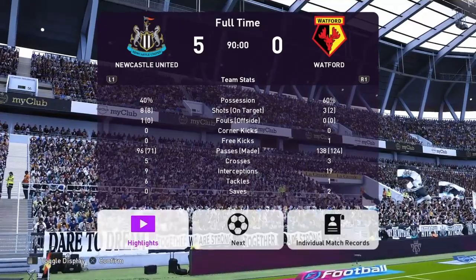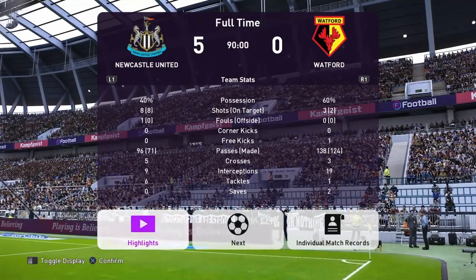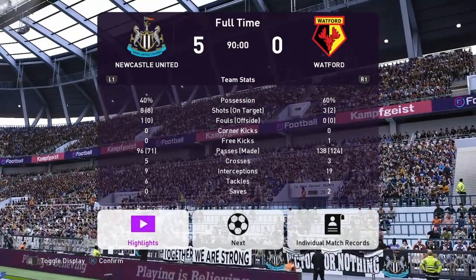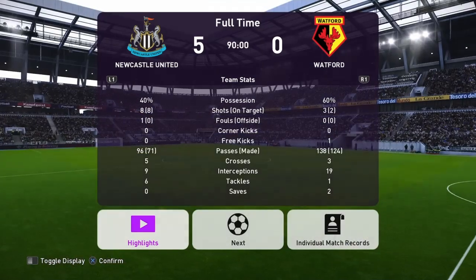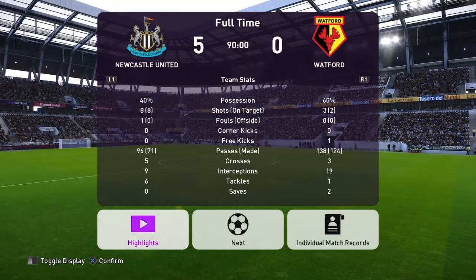Unbelievable scenes down at St. James' Park where the game has ended 5-0 to Newcastle. Look at those stats — it was a strange, very counter-attacking game. We've only managed 96 passes in the entire match, Watford with 138, we only had 40% of the possession. But look at those shots: 8 shots, 8 on target. Unbelievable.